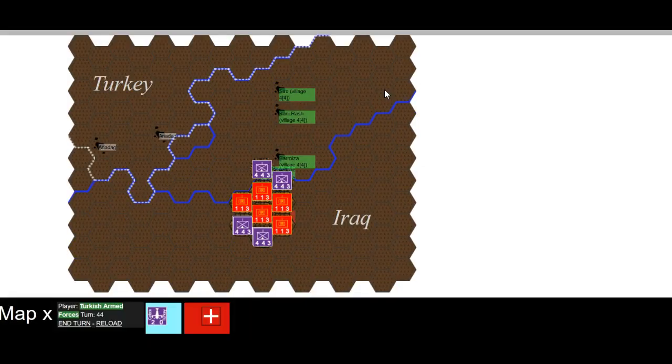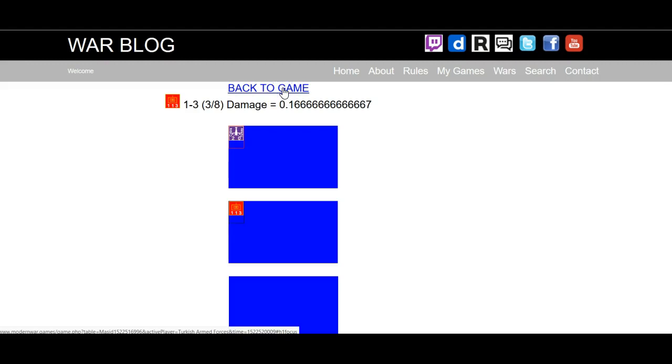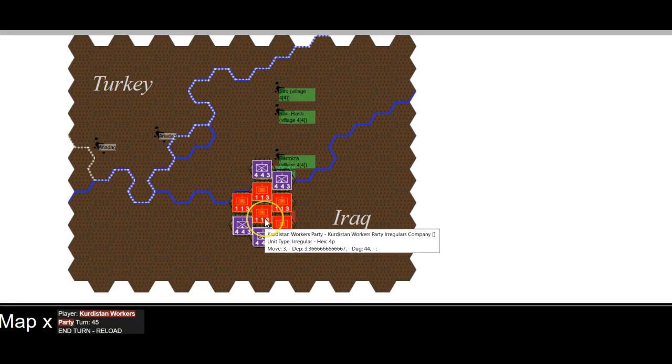2.2 — we need one more go at that. Let's push in some air power and see if we can knock that up a bit. Connection's getting a bit slow now. We've got 50 minutes, so I can't do more than that now anyway.